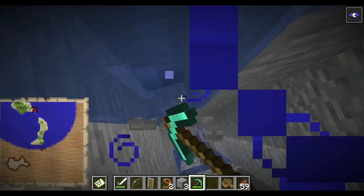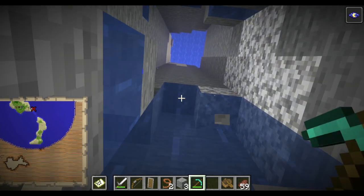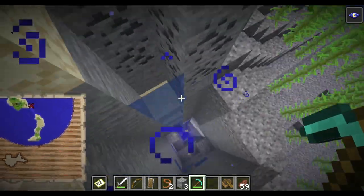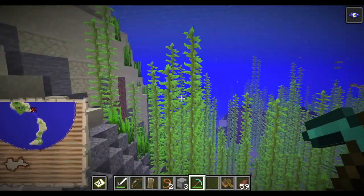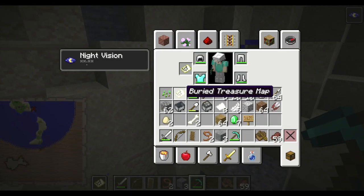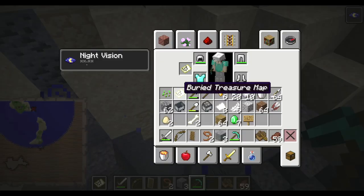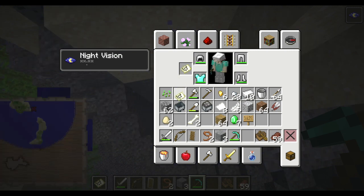Guys, if you know how to read maps in Minecraft please tell me, because I cannot read maps in Minecraft. I've never found an actual treasure chest from a treasure map ever in Minecraft — I'm just really bad at it. If you guys have any idea how to read treasure maps I will be looking for tips. Wait, is this the same map? It's the same map — how come it's not working then?